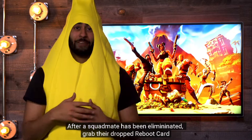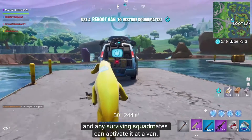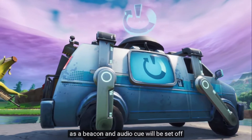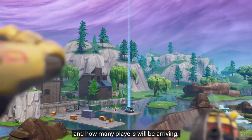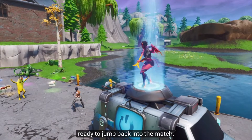It's pretty straightforward. After a squadmate has been eliminated, grab their dropped Reboot Card and any surviving squadmates can activate it at a van. Once activated, a beacon and audio cue will be set off, informing nearby players of the reboot in progress and how many players will be arriving. Your squad will appear one by one on top of the van, ready to jump back into the match.